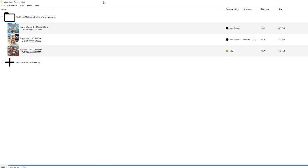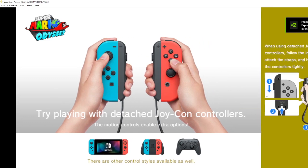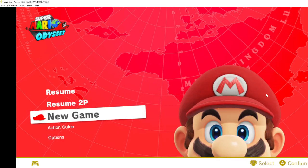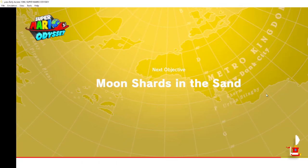It's loading. Alright, and we'll launch Mario Odyssey. Just give it a second to load up — I don't got the shaders in so it's gonna lag. Yeah, so it works. I'm going into the game, it's gonna lag since I don't have the shaders put in.